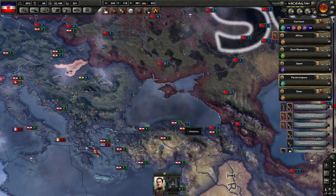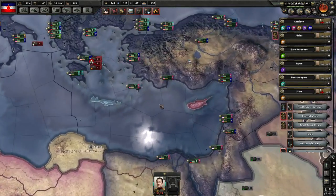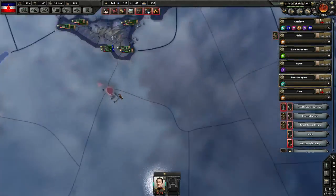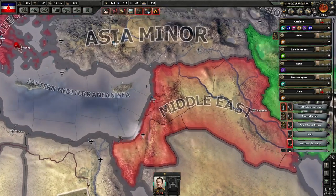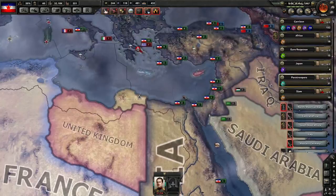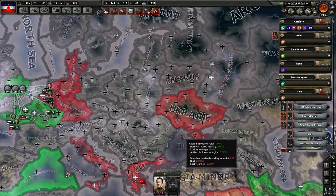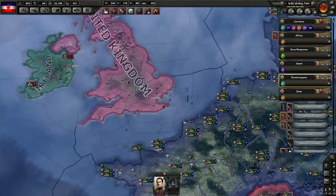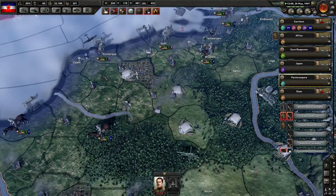I actually really don't know where they sent that from. From one of these islands maybe? There's no airfield there. From Malta? Actually, there's no airfield there either. I know these strategic bombers have incredible range now. I don't know if that changes our timeline - we're still trying to get our paratroopers over here to take on the UK.